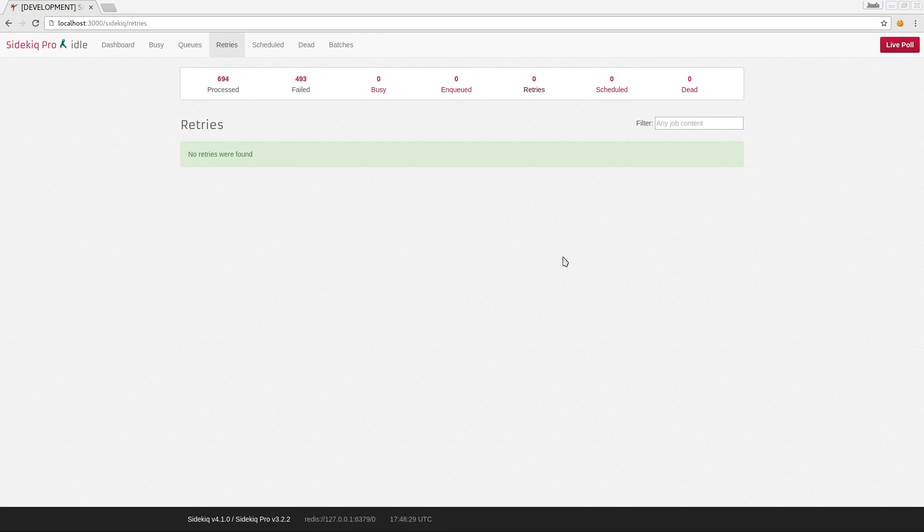In today's episode, we saw how to use Sidekick Pro's expiring jobs feature to produce jobs that become irrelevant after a certain amount of time, and consequently need not be run if they can't be run in the time allotted. This can help you avoid sending stale or useless messages to your users. We also looked at how to use the Sidekick Pro web UI filtering to manage retries, even in the face of quite a few of them to sort through. I hope you enjoyed it. See you soon.